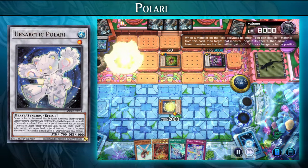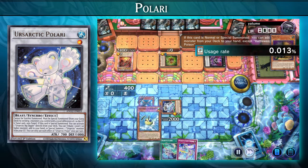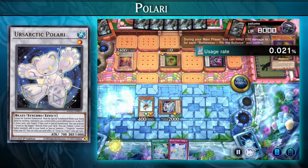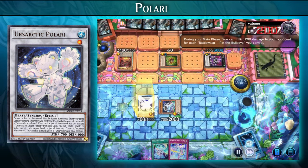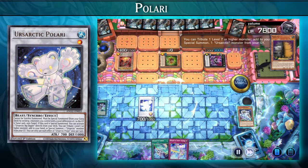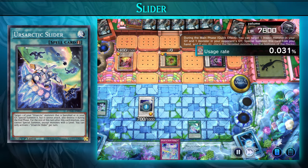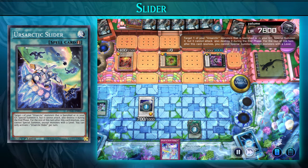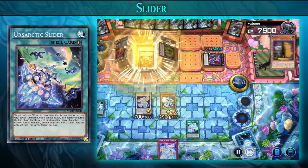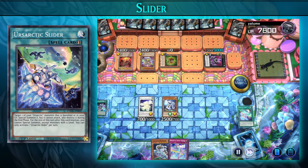To start the combo, we're going to Kaiju the opponent, then normal summon Sting the Poison. We'll activate its effect to add Pin the Bullseye to the hand, then special summon Bullseye and synchro summon into Ursartic Polari. Polari can activate the field spell from the deck, then we activate Polari's effect to tribute one level 7 or higher monster to add or special summon one Ursartic from the graveyard. The opponent tries to banish the tuner, so we chain the Slider quick-play spell to special summon the tuner from the graveyard, and then Polari resolves, adding an Ursartic from the graveyard to our hand.